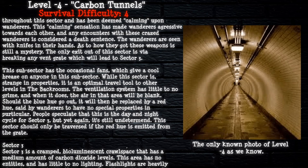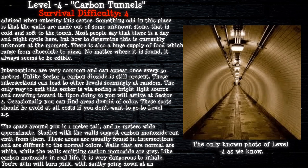Sector 3 is a cramped, bioluminescent crawlspace with a medium amount of carbon dioxide. This area has no entities and has little to no lighting, so flashlights are heavily advised. The walls are made of some unknown stone that is cold and soft to the touch. Most say there is a day-and-night cycle here, but how to determine it is currently unknown. There is a huge supply of food, ranging from chocolate to pizza, which always seems to be edible. Intersections are very common, appearing every 50 meters, and can lead to other levels seemingly at random. The only way to exit is by spotting a bright light source and crawling toward it, which brings you to Sector 4.